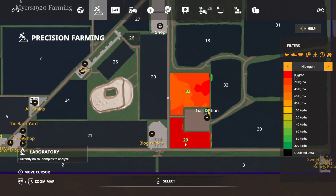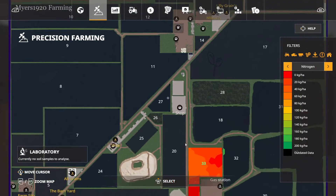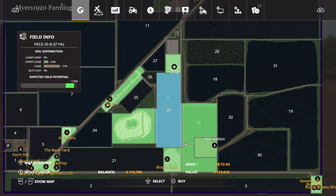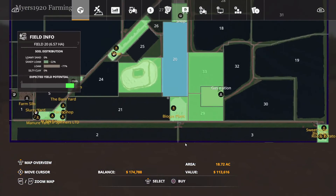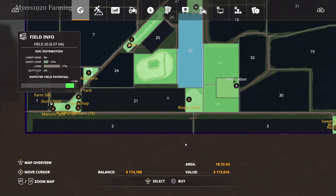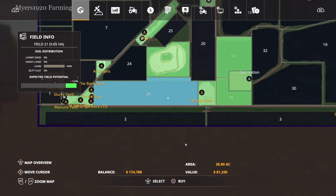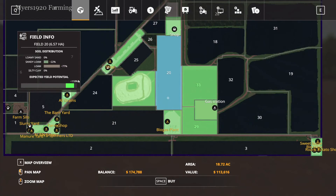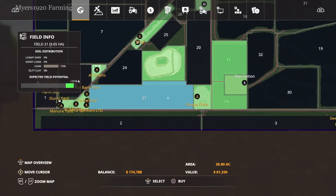Something I was looking around at — since we have decent money right now, I think the more fields we have the better money we'll make. I was looking at field 20 as a decent size, but then I clicked on 21 and it's about eight acres more and about $20,000-$30,000 cheaper. Also, looking at the field info, the soil distribution shows it's primarily loam, which gives an expected yield of about 123%. The other field gives 118%, with sandy loam at 22% and loam at 77%. That's pretty interesting — it tells you what the field is made up of.